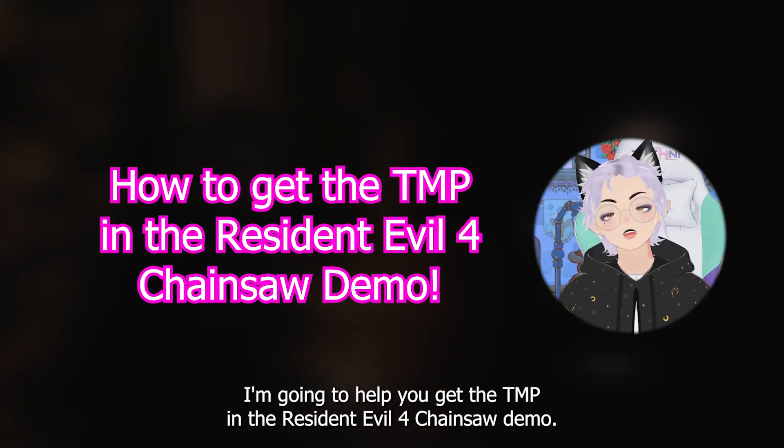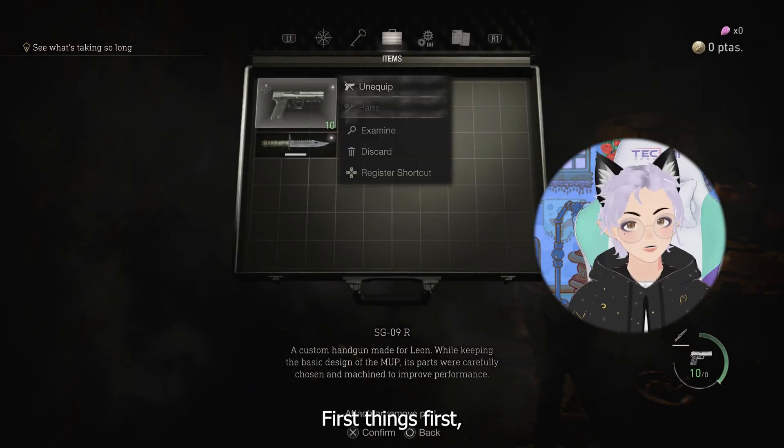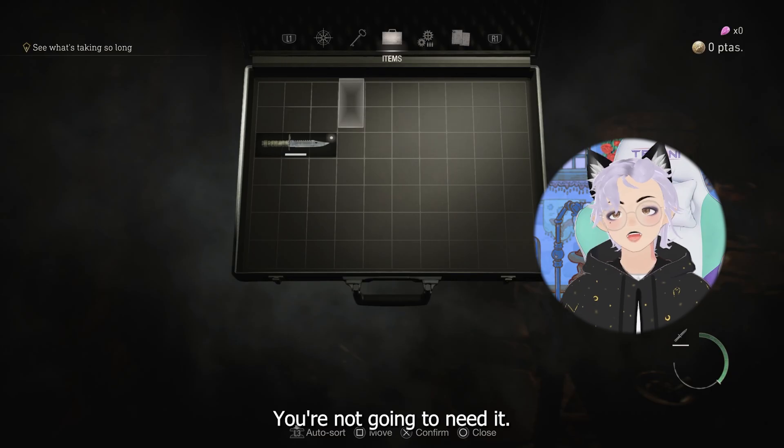Hello, my name is Faye and I'm going to help you get the TMP in the Resident Evil 4 Chainsaw demo. First things first, you're going to want to get rid of literally everything in your inventory. You're not going to need it.